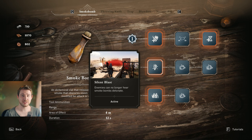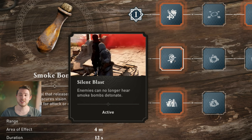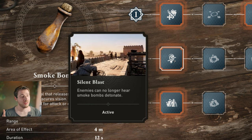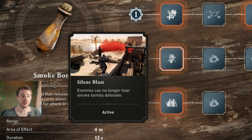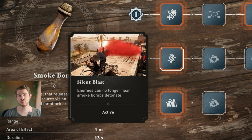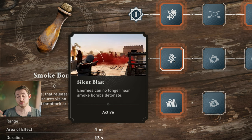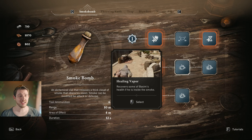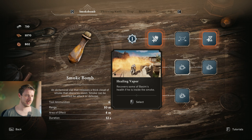What I would say is needed is Silent Blast. In the tooltip you can even see how to use it — you create a wall that makes no noise, so enemies don't see you and won't react to the smoke bomb because they don't hear it. They will react if they walk into it, but that's it.